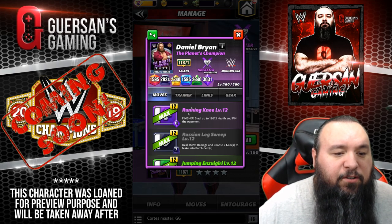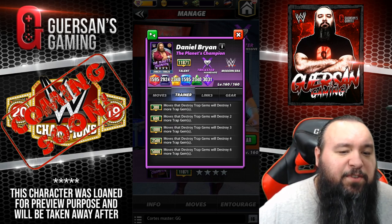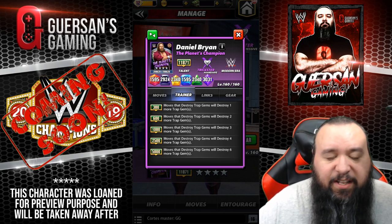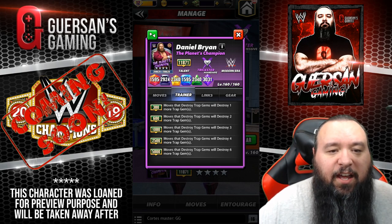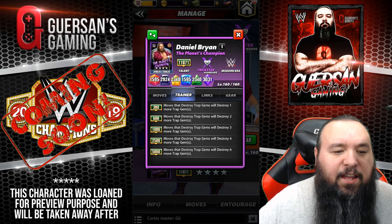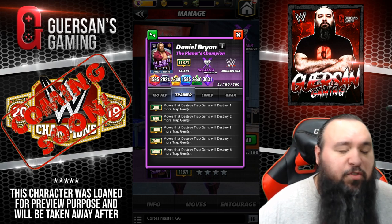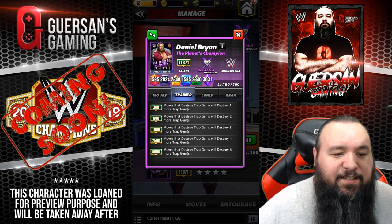First is the trainer ability — it's an interesting one. Moves that destroy trap gems will destroy six more trap gems once he's at 5k talent. I don't really use any character that destroys trap gems with moves. Other creators mentioned that Denman and Jinder have specs where you can destroy trap gems, and I'm sure in the future we'll see more guys that do.